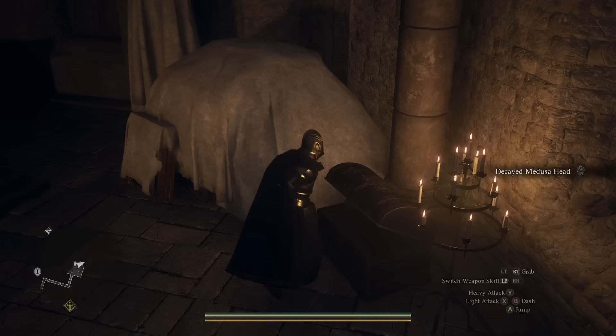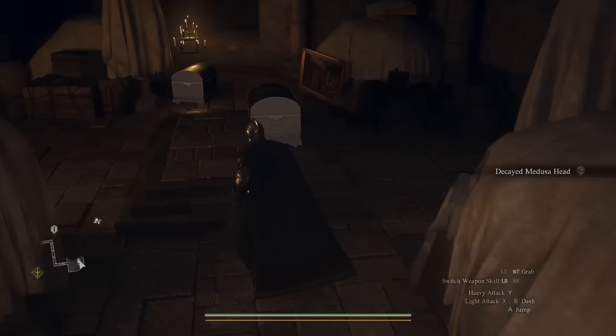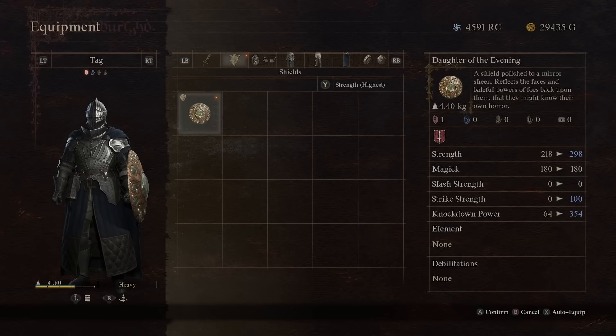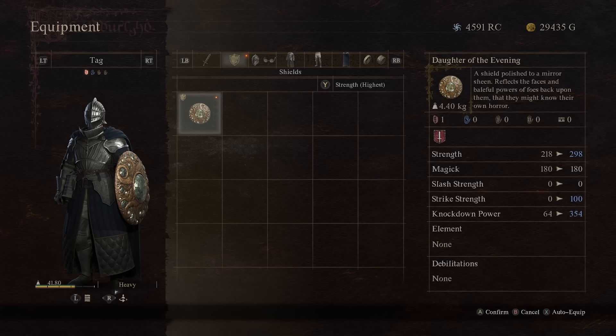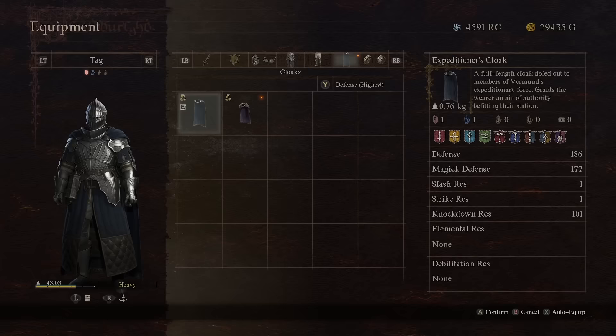We got the Ring of Reassurance in there, and then we are going to open up this chest and we got the Decayed Medusa Head, which is kind of a hint. Inside here is what we're really looking for — the Daughter of the Evening Shield, which reflects the faces and baleful powers of foes back upon them. It's a great looking shield. We also want to open up this other chest, which has 20,000 gold in it and the Wyarm Hunter's Coat, giving us Fire Resistance, Lightning Resistance, and Debilitation Resistance.